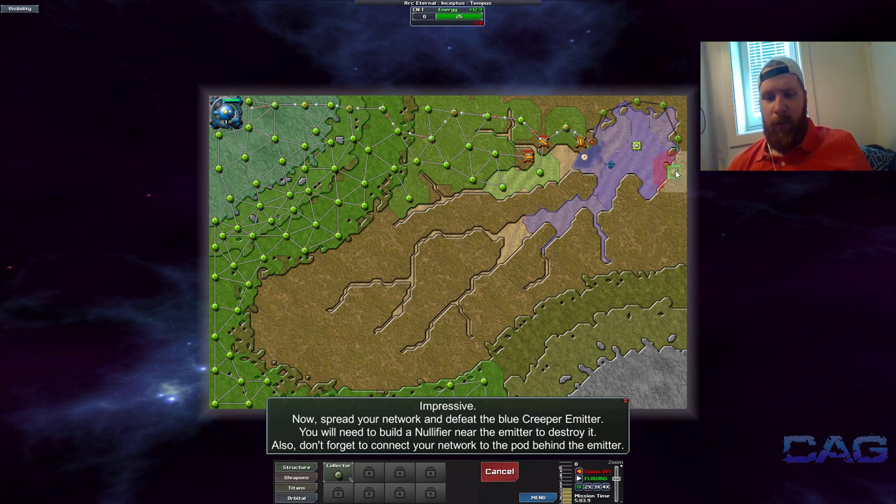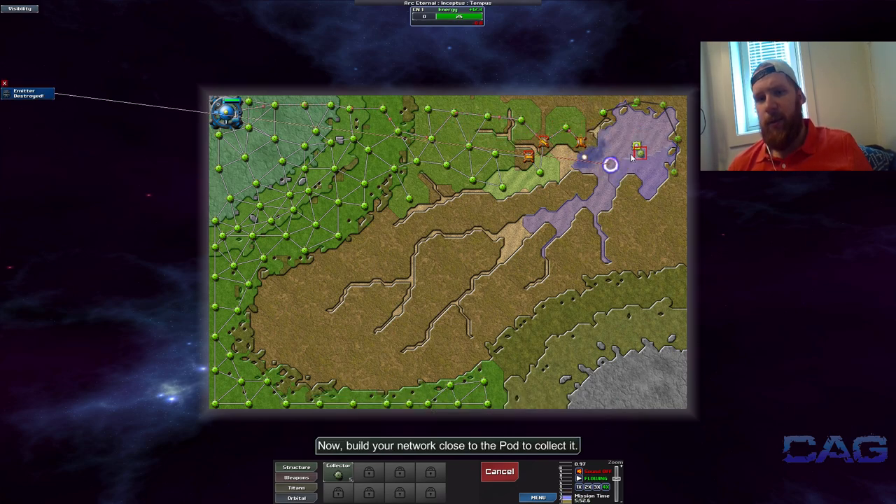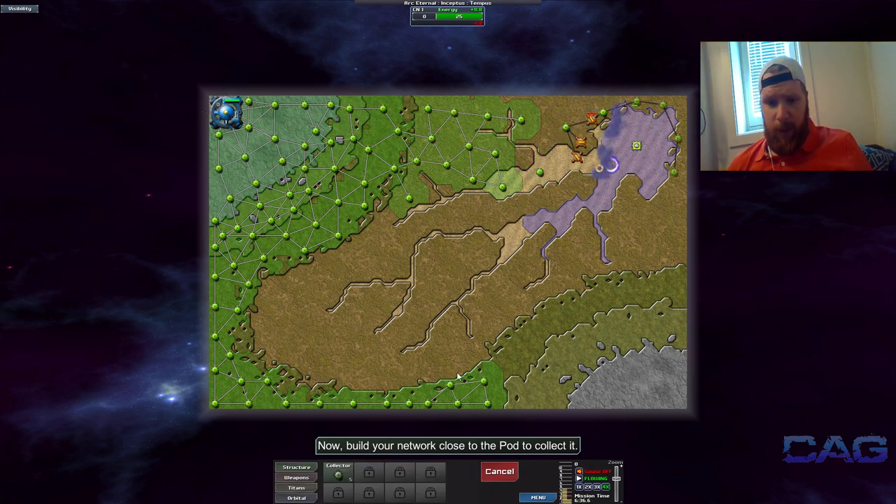Another thing worth keeping in mind is the fact that you'll have to transport the resources needed to shoot your weapons and to build your structures from the command post over here, and that takes some time when you start getting to larger maps. We broke the connection back to the command hub, so none of these have any ammo — and there you can see we lost a pulse cannon because of my mistakes.